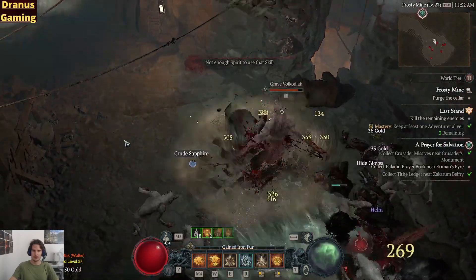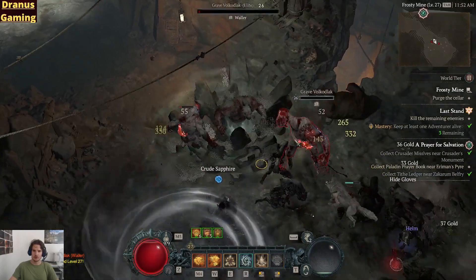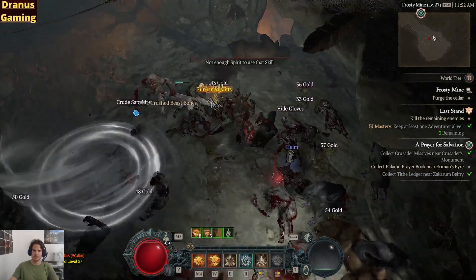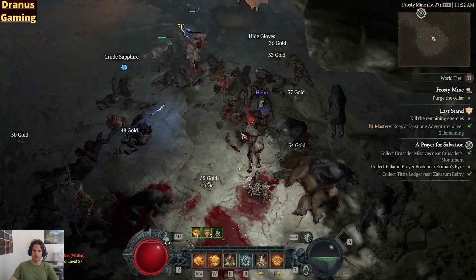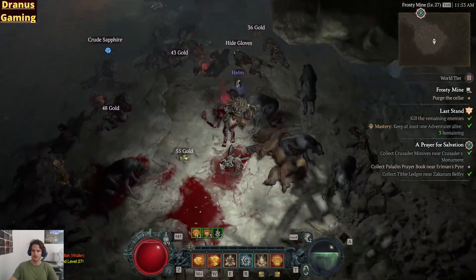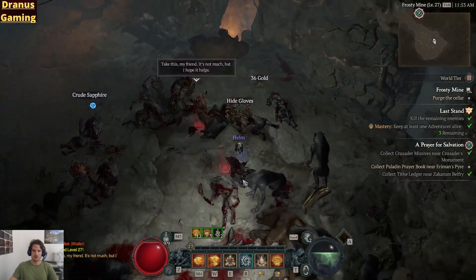We will do this after the quest we are going to do. The quest we need to do is to kill this cellar. Take this, my friend — it's not much, but I hope it helps. We keep everyone alive.